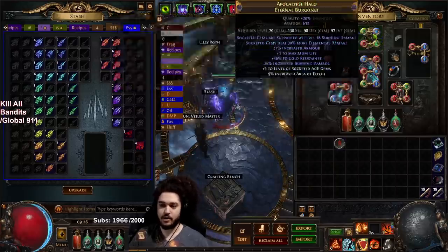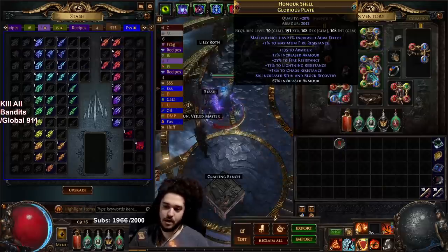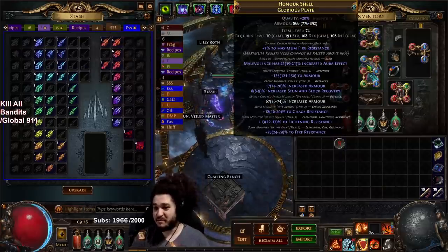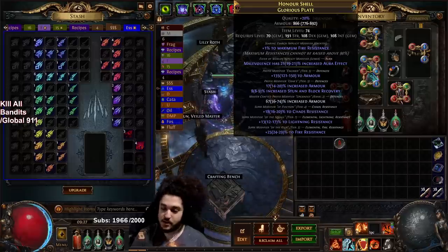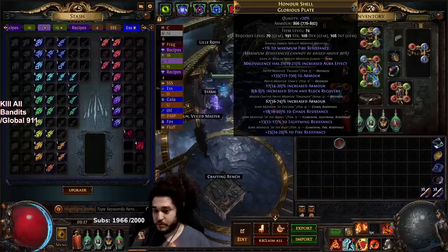Not super important right now — trap and mine support, combustion, fire trap, and life tap over here. I bought a six-linked glorious plate — I think maybe for 50 chaos — then I proceeded to throw whatever I had at my chest piece, scoured it out and chaos spammed it a little. Ideally go with an armor/energy shield base because it's way easier to chrome.